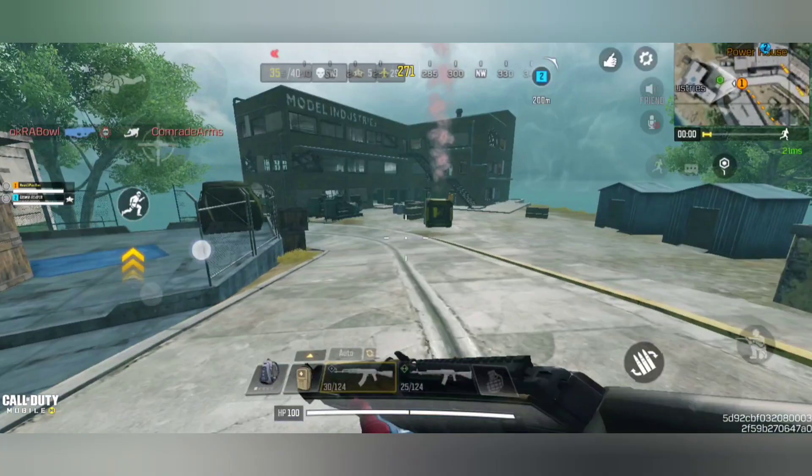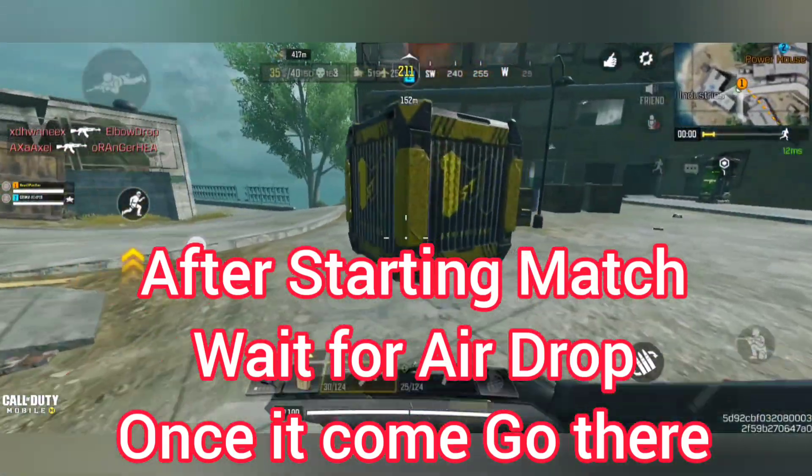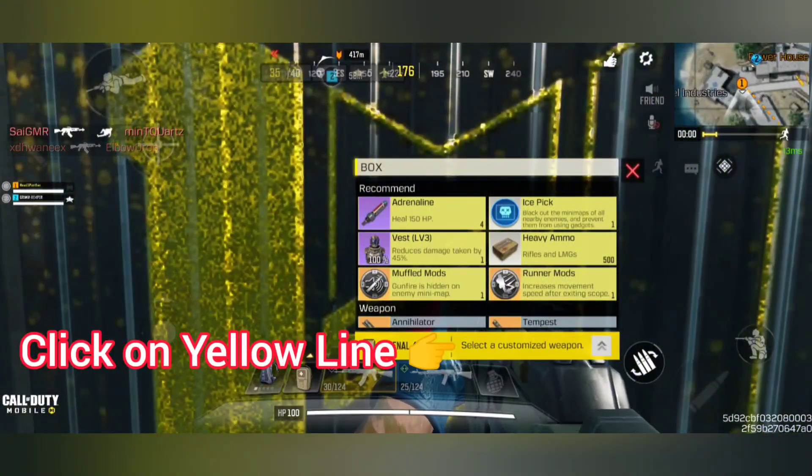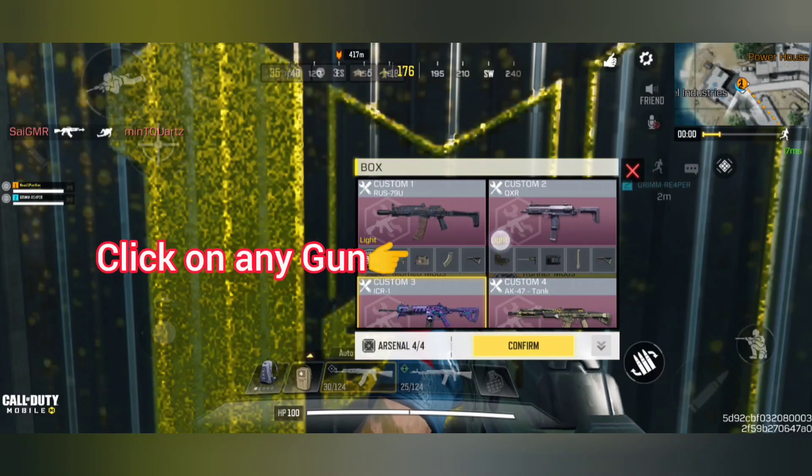After starting the match you have to wait for the airdrop to come. Once it comes, go near to the airdrop and then click on that yellow line. After clicking on the yellow line, you will find all these customized weapons.